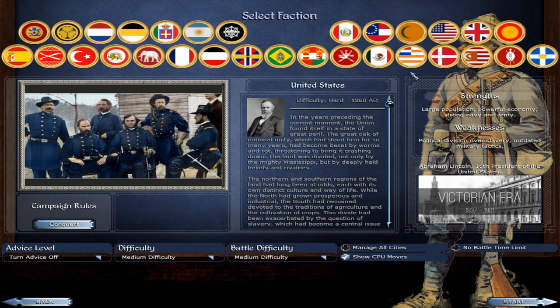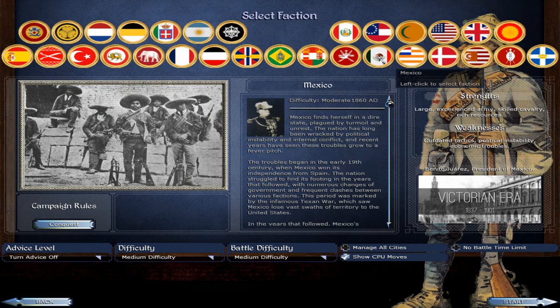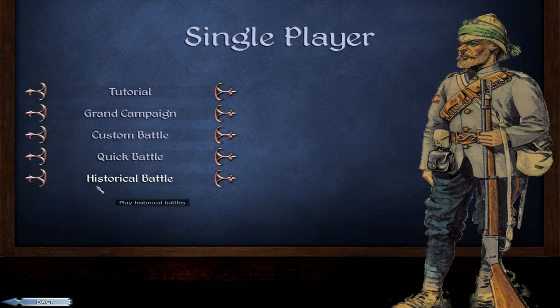You can also play as the United States, so there's a lot of potential here. They have campaign rules — right now they don't have much in there, but maybe that'll change in the 1.1 patch. I started a small campaign with the Confederate States of America, about two turns in, but I just want to show a battle and do something unorthodox.